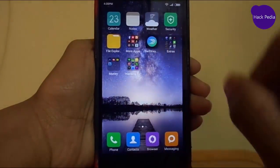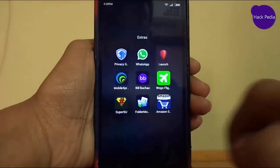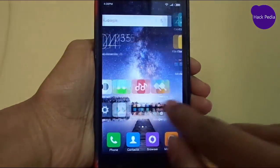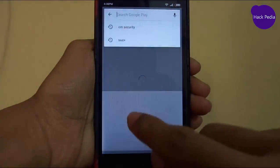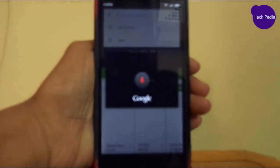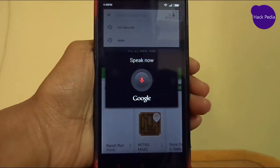The first thing you have to do is install Folder Mount on your phone, and make sure that your device is rooted properly, otherwise it won't work. Get it on the Play Store and type Folder Mount.